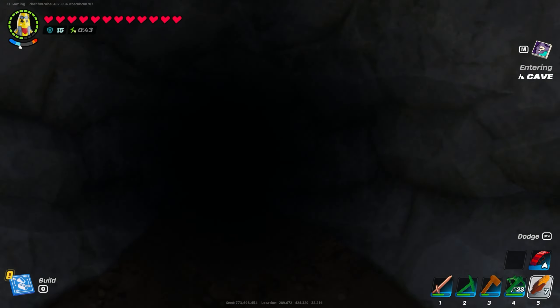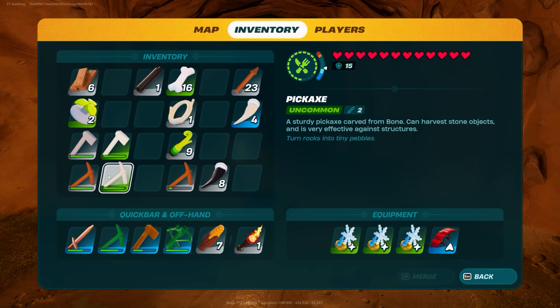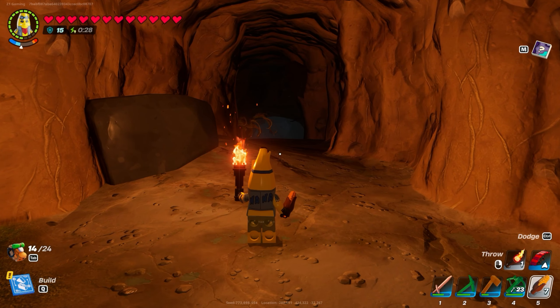So once we go in the cave, it's going to be dark, so I highly recommend a torch. Let's go ahead and equip our torch, and then we are going to grab ourselves a pickaxe and an axe.